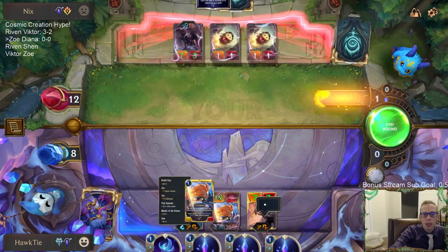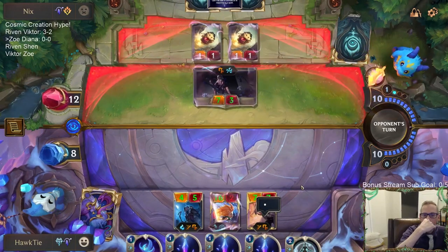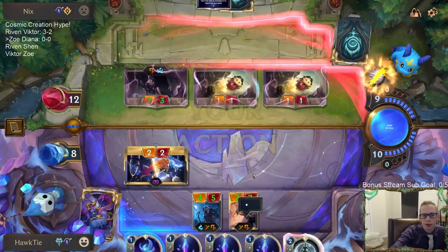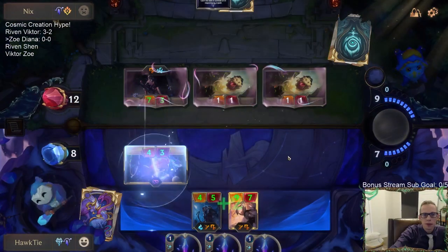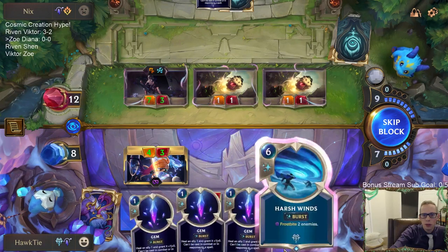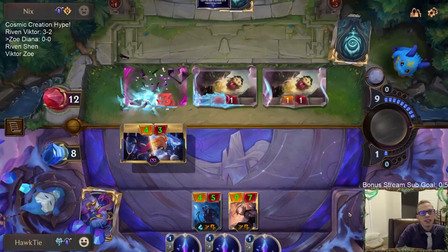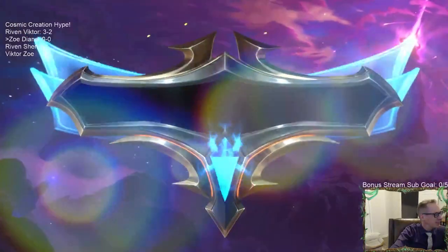The Duskbringer should be challenging their Zoe. Harshwinds - better than Hush! We get to keep Zoe alive! That was a pretty crazy game. That was pretty awesome. We were both just kind of doing our stuff. I wish I had cast the Pale Cascade first and then had Diana give everything quick attack Challenger - but still, that was cool.